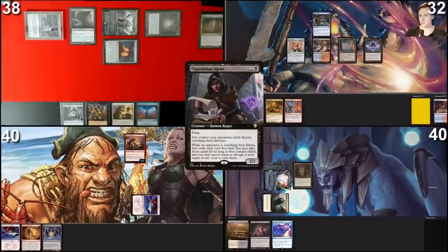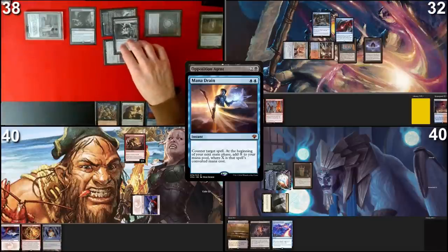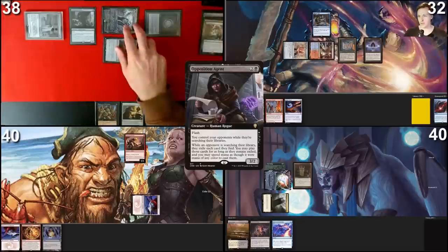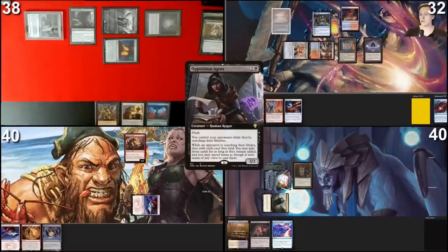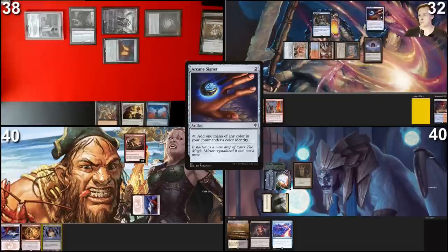I would like to react to that fetch on the stack — cast Opposition Agent. That's a little annoying — it prevents me from getting Idris because I'm lacking colored mana. I'm going to respond because I want my land — I'll Mana Drain that. That's a Deflecting Swat. I'm not paying for that. Draw a card — I have no further effects. You can stop my Mana Drain, and your Op Agent resolves. Here is the Underground Sea you needed — it's yours. I'll follow up with an Arcane Signet.